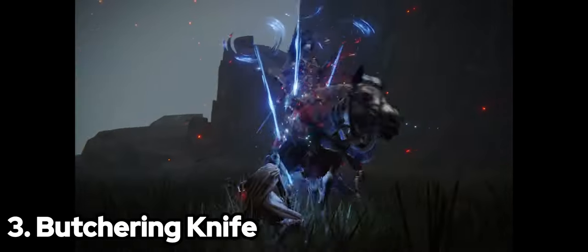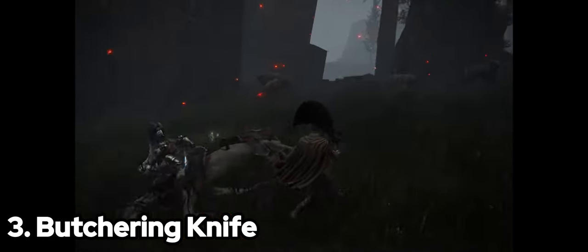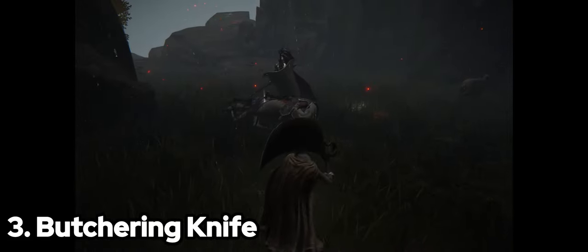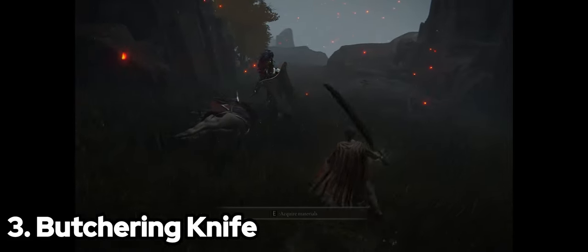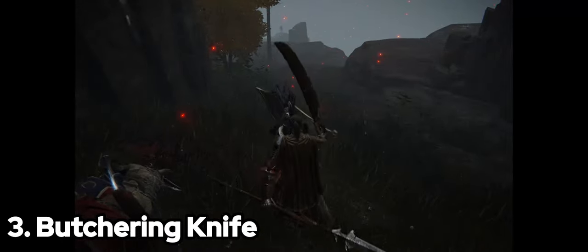Enhance its potential with keen affinity and multi-hit ashes like Wild Strikes or Sword Dance. And for that sweet HP regeneration, don't forget to pair it with talismans like the Blessed Dew Talisman.